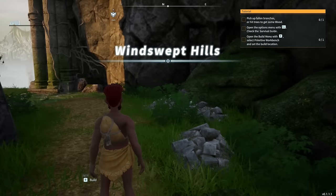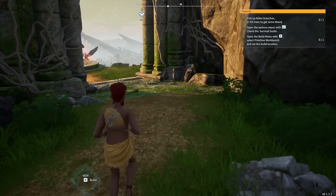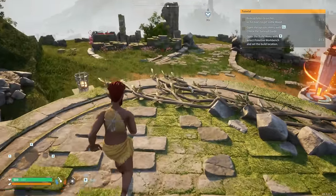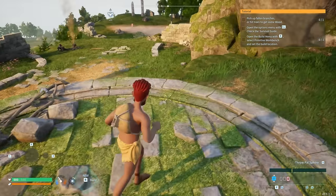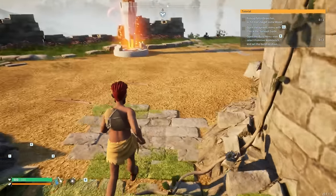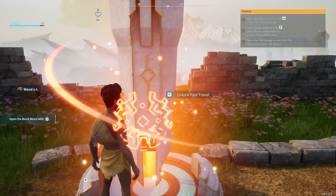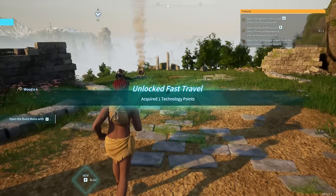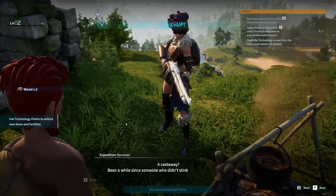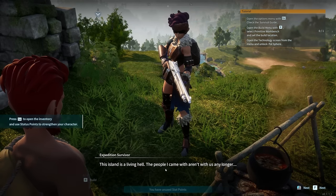Pick up fallen branches or hit trees to get wood. Open the options menu with Escape and check the survival guide. Open the build menu with B, select primitive workbench, and build it. Look at those little pals over there — there's already pals here! I picked up stuff off the ground — oh, it's a fast travel shrine! Let's go, that's sick! There's a lady here. Hello!